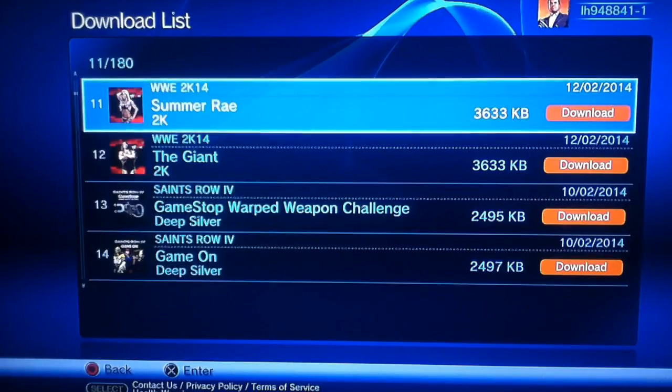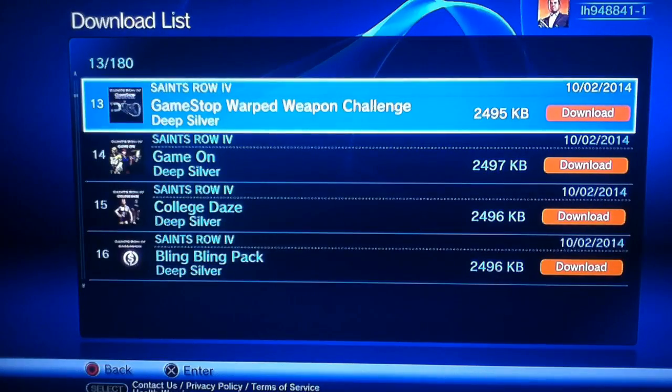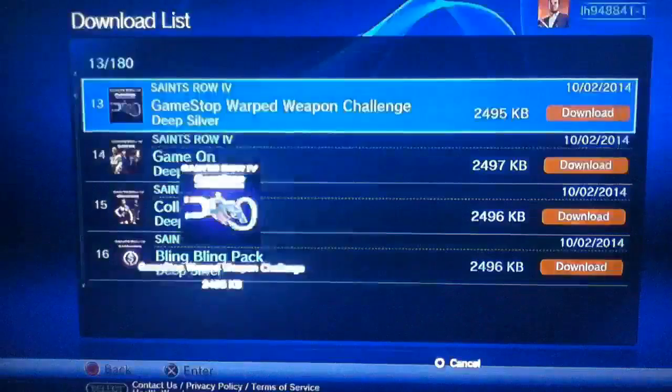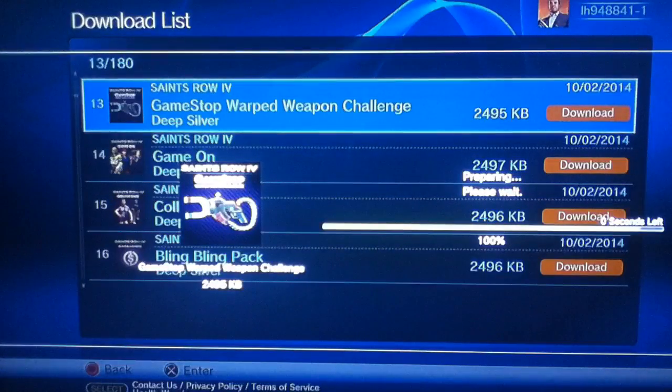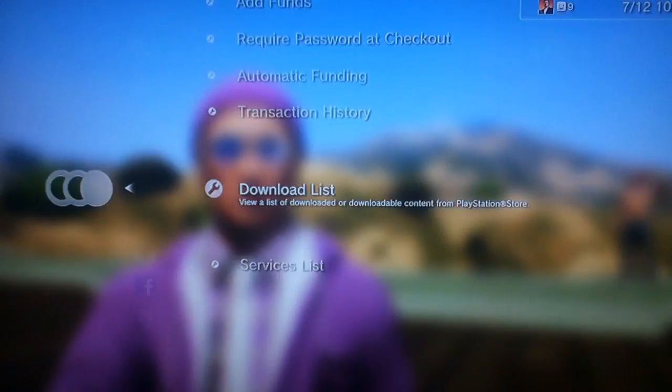There's also Benidorm and WWE 2K14 here, but we're going to go to Saints Row. This is the one — I want the 'Game Shop Warped Weapon Challenge.' What we're going to do is press Download, and it comes up here. Press 'Download in Background' and just wait a few seconds for it to actually download.